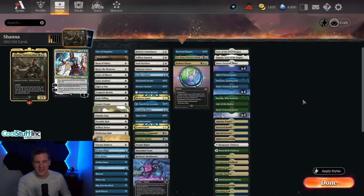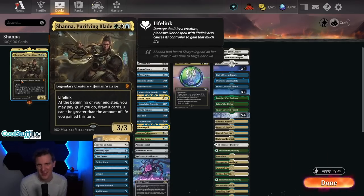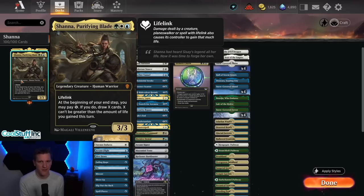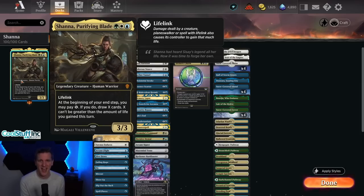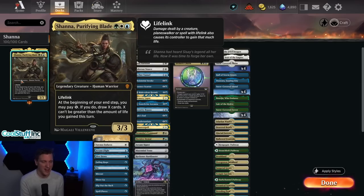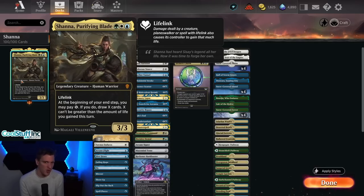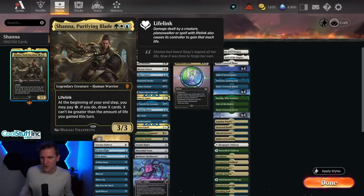Hello and welcome back to another day in the Arena — it's me, CGB. How could I turn down another round with Shauna Purifying Blade in Historic Brawl? Yes, we have to do it. It's a life gain card but with card draw, so that makes it cool. Whenever you deal combat damage you get lifelink, and at the beginning of your end step you can pay one mana for each life you gained and draw a card. On its own, you can get a three-mana draw-three every turn if you can attack with her.